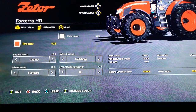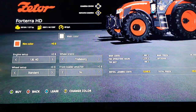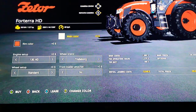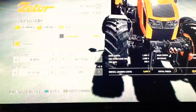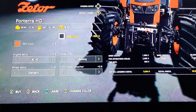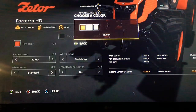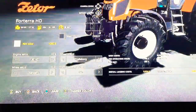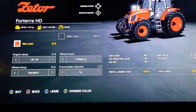The Zetor 4 Terra HD gives you 93 kilowatts, 127 horsepower, 220 liters of fuel, 44 liters of diesel exhaust fluid, and 40 kilometers per hour top speed. There's a main color option which changes the front from bright to dark — I like the dark because it really suits the tractor. Rim color options include red, silver, and white.